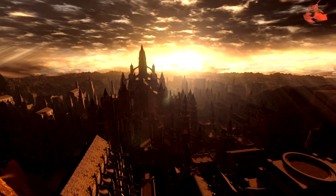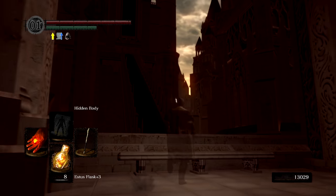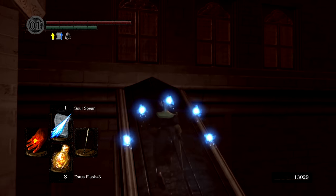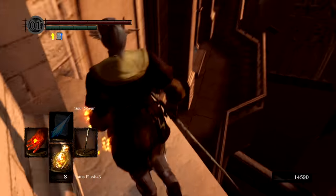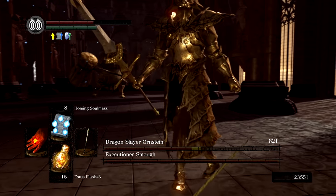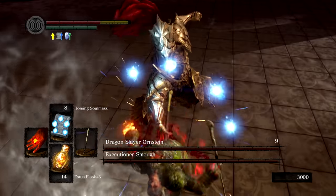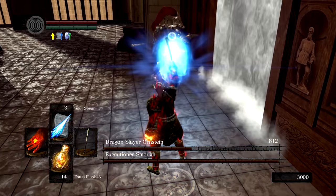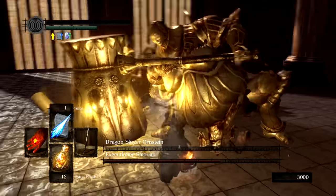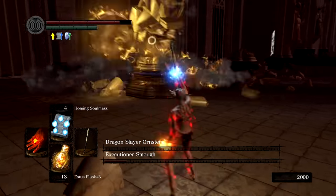Anor Londo is up next, and you'd think this would be an absolute nightmare. But when you play it smart, it's not that bad. The rafters are a problem easily solved by Homing Soul Mass, and Hidden Body lets us get up the archers' section almost entirely without being noticed. Then Ornstein and Smough — our damage is absolutely broken, but that doesn't mean there's no challenge. We can hit them like a bus, but they can kill us just as fast. Without stamina we can't outmaneuver some of their attacks, so it becomes a race between who dies first. The game plan is to tank up and two-shot Ornstein, then strip down and kite out Smough. Just a few tries and they bite the dust.